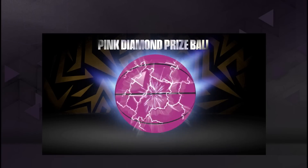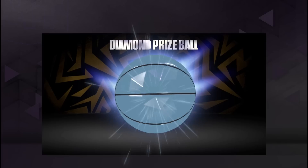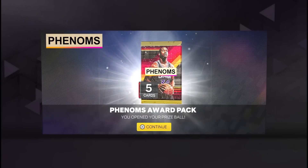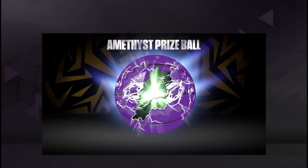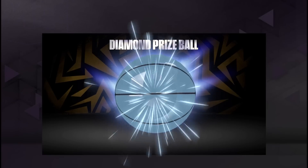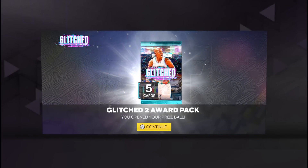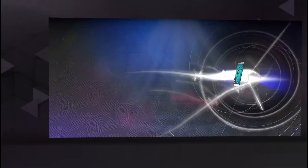I tried the gold one to see if I could get lucky; it only had a couple tokens — definitely not worth it. Pink diamond balls you can get on the auction house for about 12,000 MT. I didn't buy any pink diamond ones but I did buy a couple diamond ones because I wanted more packs. Another MSS prize ball was a bit of a letdown so I stayed away and focused on diamond prize balls, which are only about 5,000 MT.